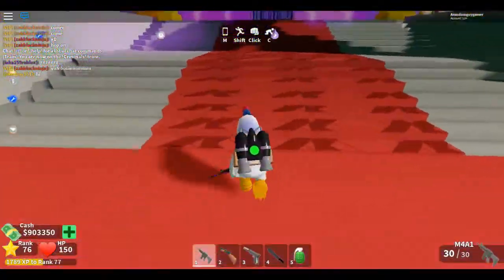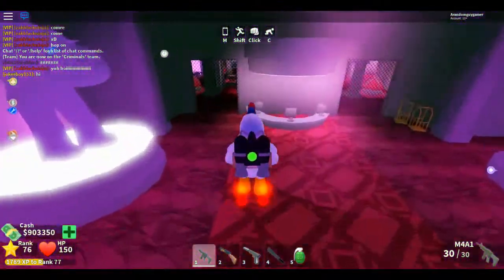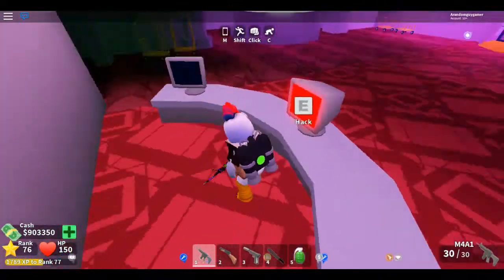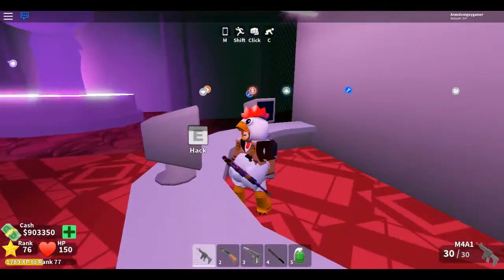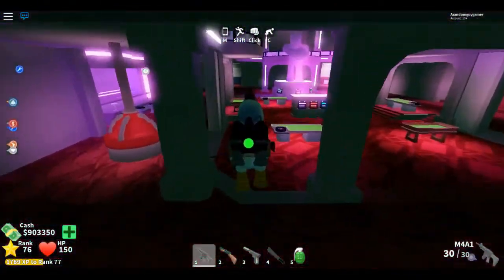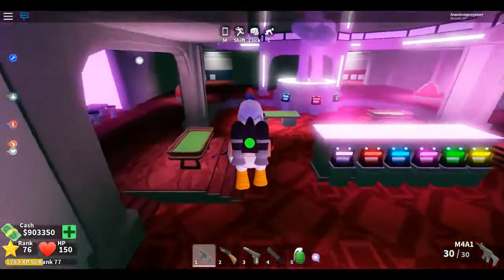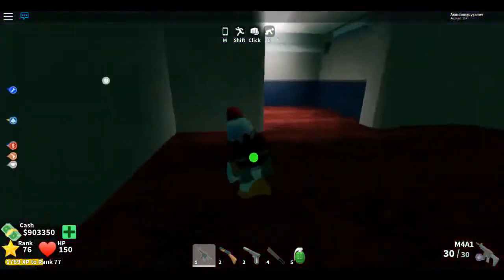Hey guys, ClevverChicken here. Today I'll show you how to go to Casino. So the updated Casino is much harder and the lasers are overpowered and do way too much damage. So to survive this, I recommend you have the body armour and the jetpack. Much easier.